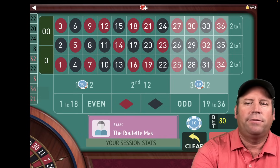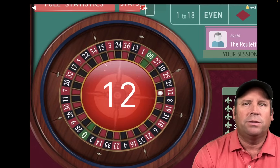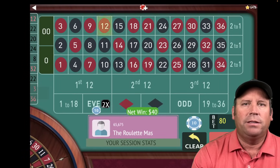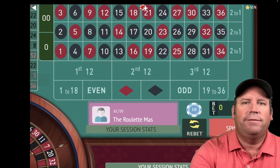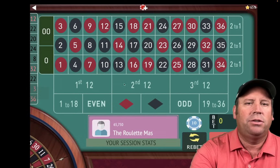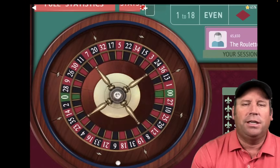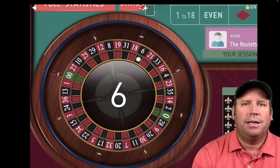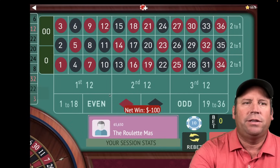We'll be on first and third for $40 each. That's a 12 red, and that's a win. We're increasing again after wins and losses. We're up $150 trying to get to $300. We were at $40, so we go to $50 each on second and third. That's a 6 black — that's a loss at $50, so we go to $60.